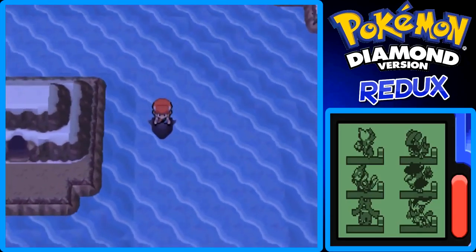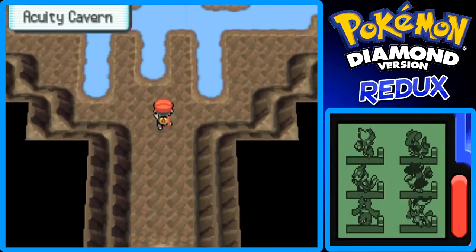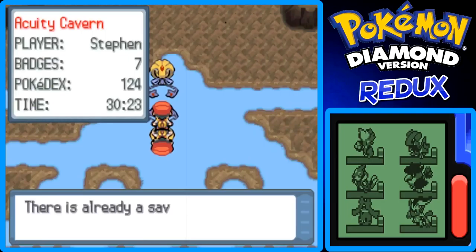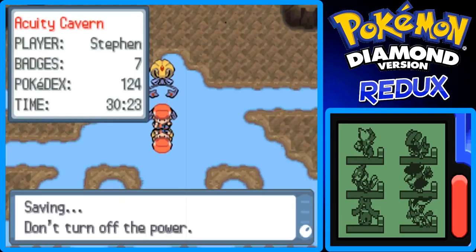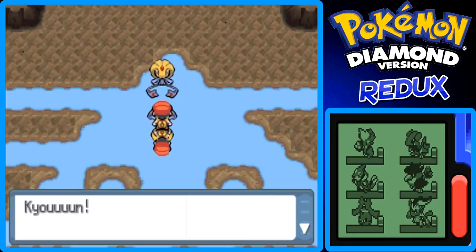So yeah, keep in mind that Uxie does know Yawn, so it can put your Pokemon to sleep eventually after a couple turns. But once you're ready, I want to save first actually, so let me do that — just in case. I know it probably takes several takes for me to catch this Uxie, but I might get lucky. You never know.